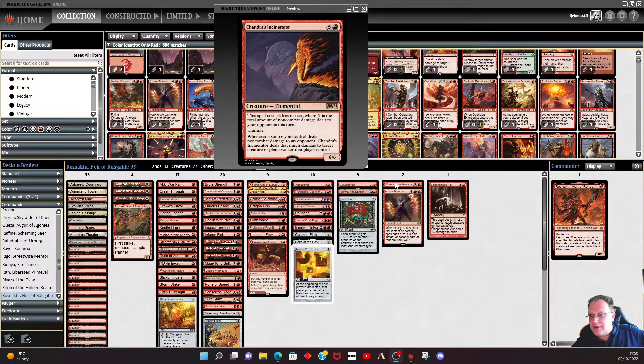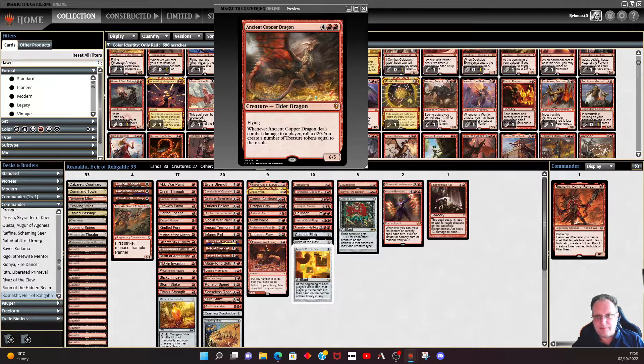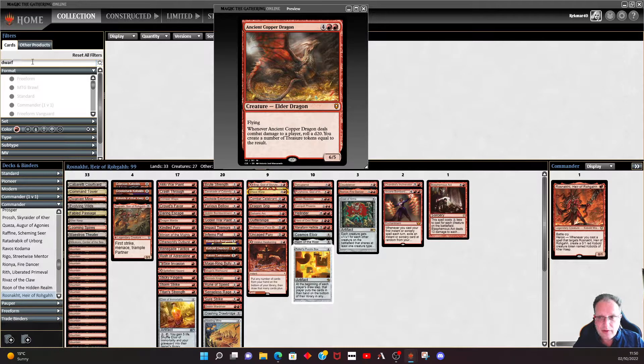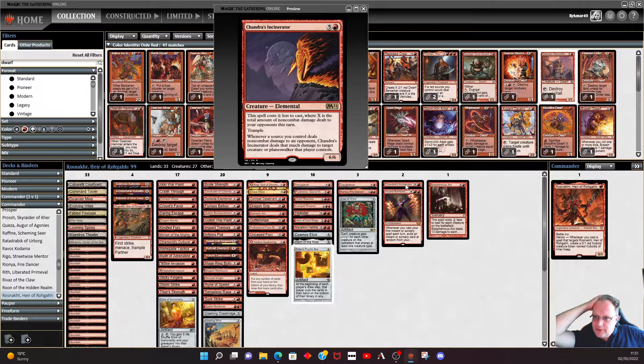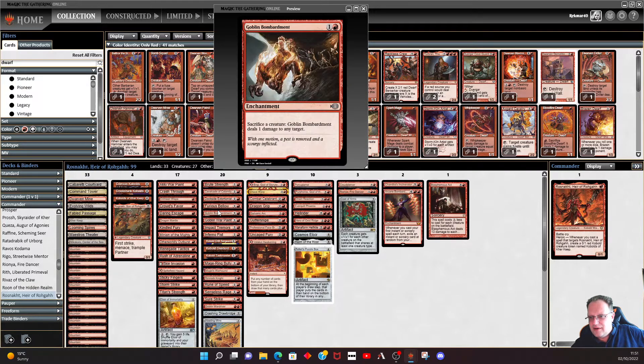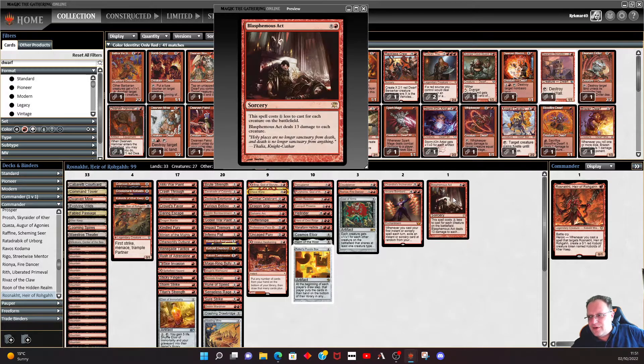Charger's Incinerator is in at the moment but I'm thinking about taking it out and putting in Torbran, the legendary Dwarf creature that does extra damage. The trouble is we don't deal that much non-combat damage, but Cavalcade of Calamity isn't combat damage as such so it does help. Arcane Bombardment - I have spoken about it and while it's there it's fun. People don't tend to think it's that good because you only get the trigger on your first instant or sorcery each turn, but it soon builds up into a mess for them. Likewise Blasphemous Act to control the board.